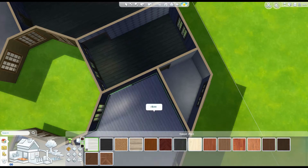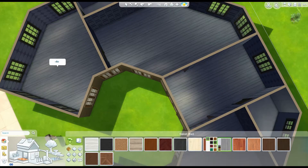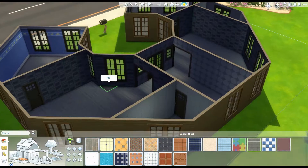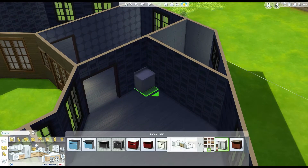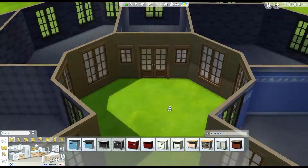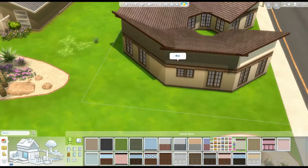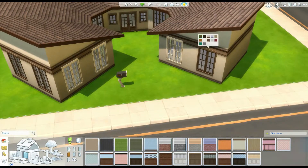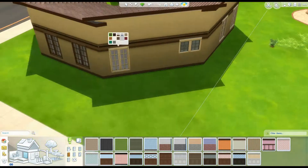I decided to go with a bright, grayish color scheme because I found these wallpapers with dots and little squares on them, and I just loved how that looked. I worked off of that and implemented the furniture to match the wallpaper, as I did in the Seth house. Just changing the color of the outside and the windows now.